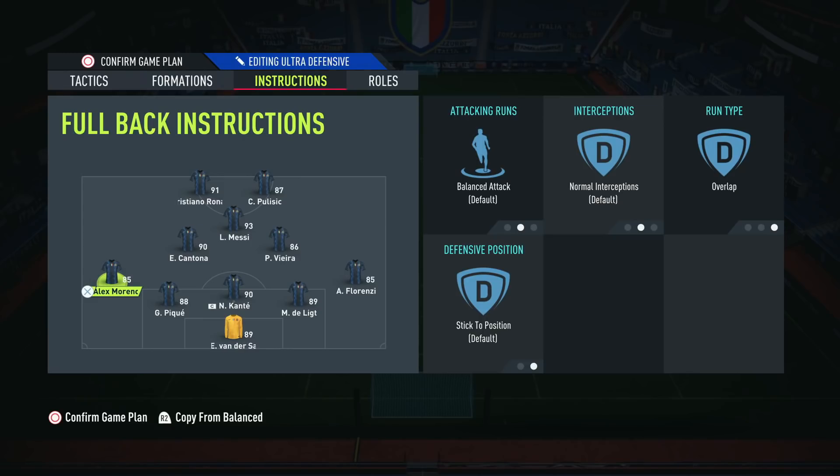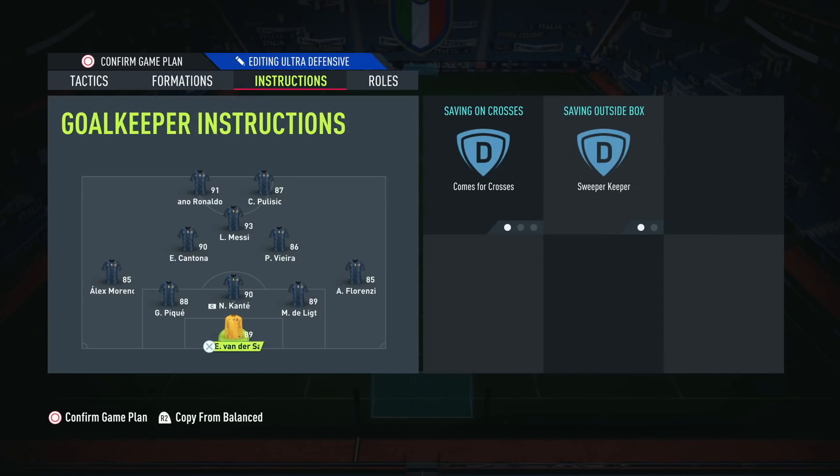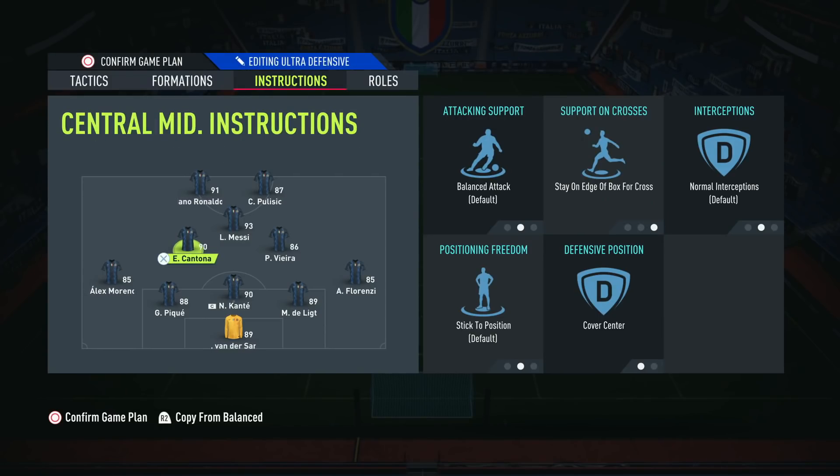In terms of the two midfielders, we've got Cantona and Vieira. Cantona for me is absolutely shocking — I can't wait to get him out of the team. These two mids are on balance and stay on edge of the box. I don't want them getting into the box — their main job isn't to score, it's to stop counter attacks. I want them outside the box, ready to track back and break up any counter attacks.